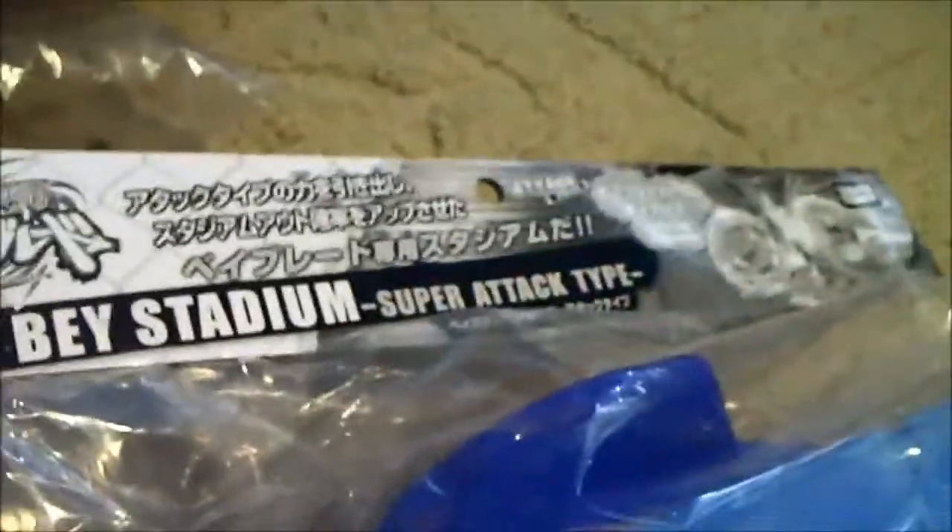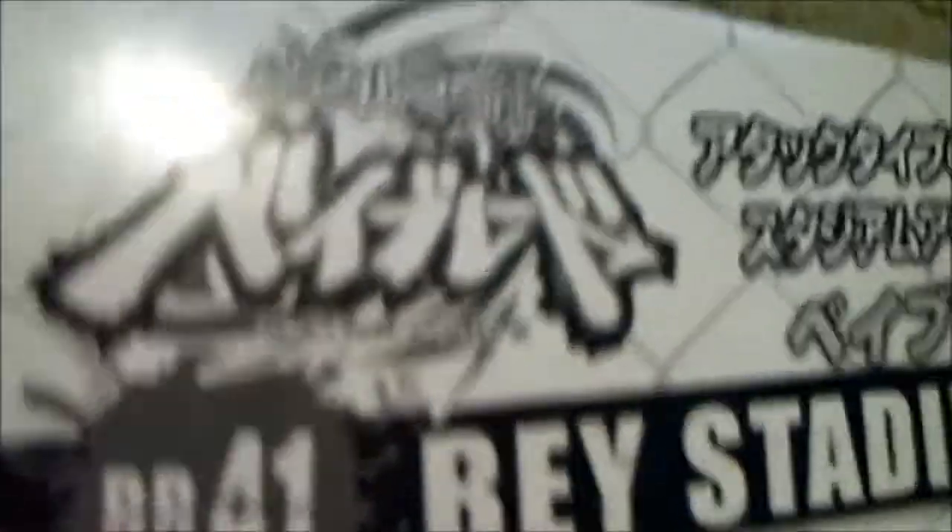Okay, there we go. Here's the back — there's like this inflated sheet and another inflated thing. I can actually get it out. Bey Stadium! So you got the wall in there and the sides. I'll probably be using this for all future battle videos. Bey Stadium Super Attack Type — Takara Tomy. I'm pretty sure this is authentic; tell me if it's not.